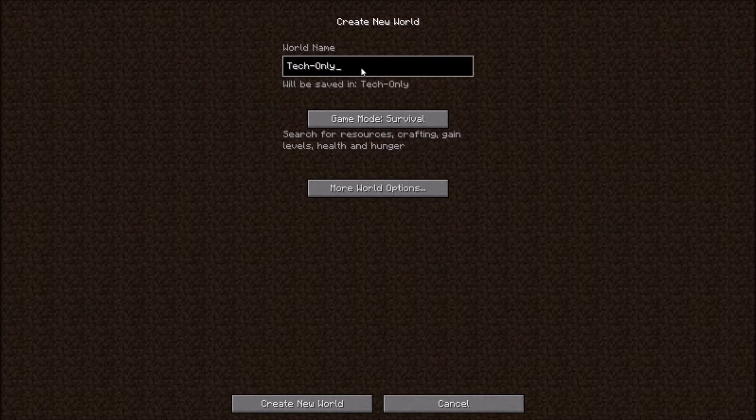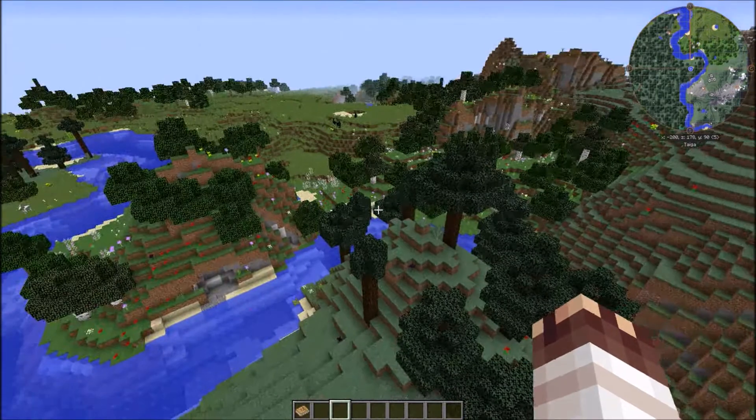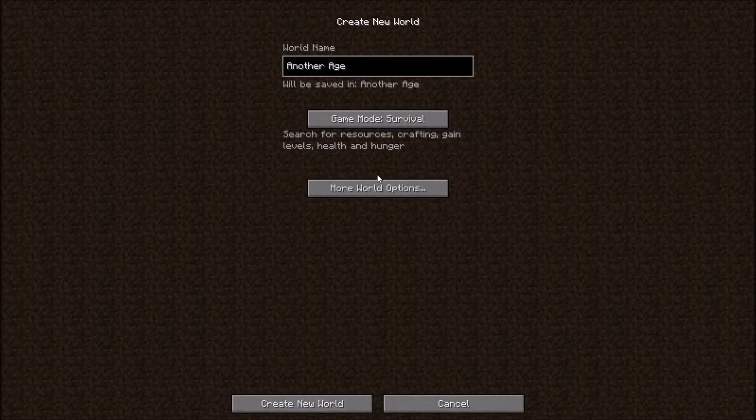Age of Engineering is a tech-only modpack, and it's also expert mode. Progression is divided into roughly 15 ages, covering different mods or parts of mods. Super Shorts get to the meat of a video — no fluff, no waste of time, just the important bits.